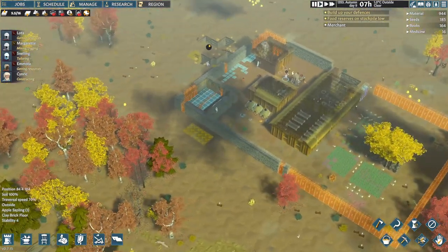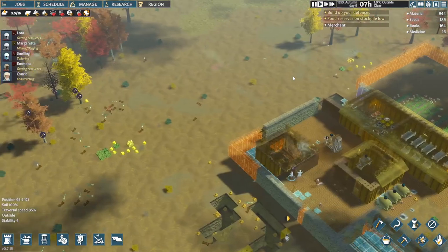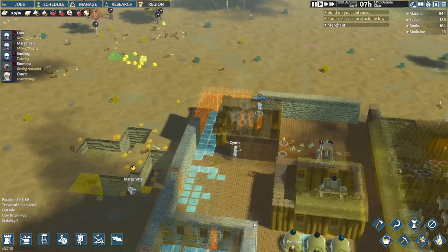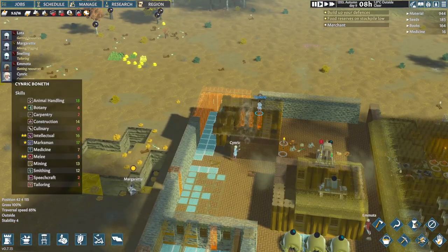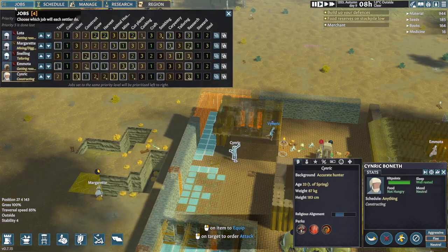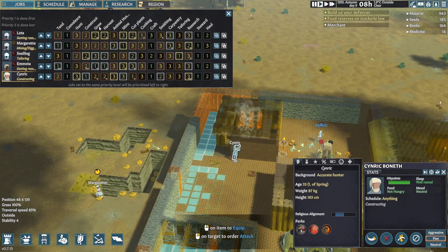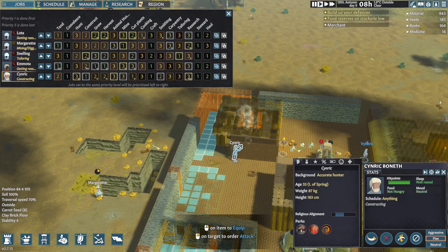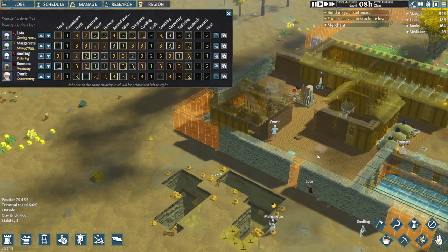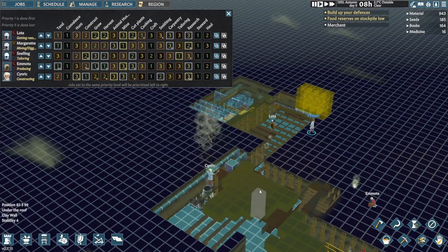We're continuing building our walls here, and people are slowly fixing the problems that I have created underground by not mining properly. We can see our new guy Sinric here having a go at the clay walls. We have the merchant here — I don't believe he had anything of any particular use for us. I'd better check underground and see what things are looking like down there.